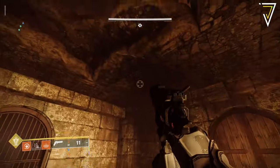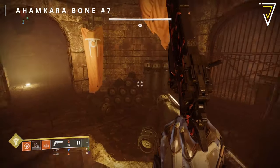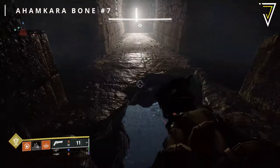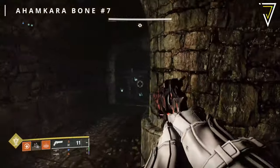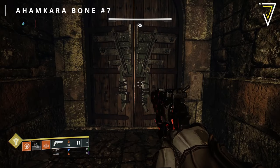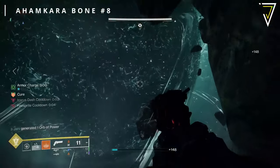For the level three doors, the seventh set of bones is found after the prison section. You'll reach a massive pile of barrels with a hole to jump up through the floor. From there, jump through and exit the circle room, head to your left down the hallway, and dispel the corruption at the end to gain access to your first set of level three Ahamkara bones.